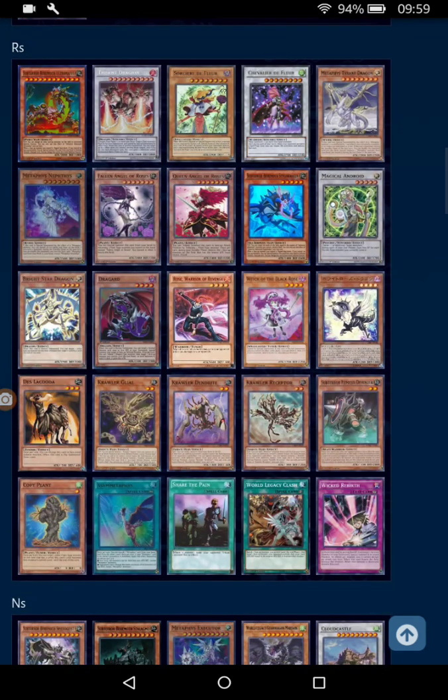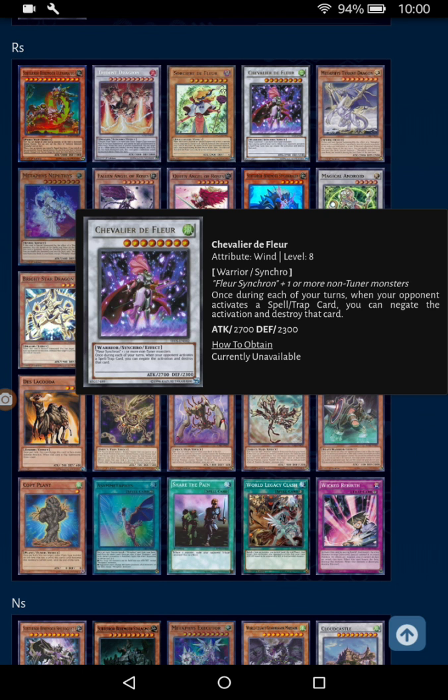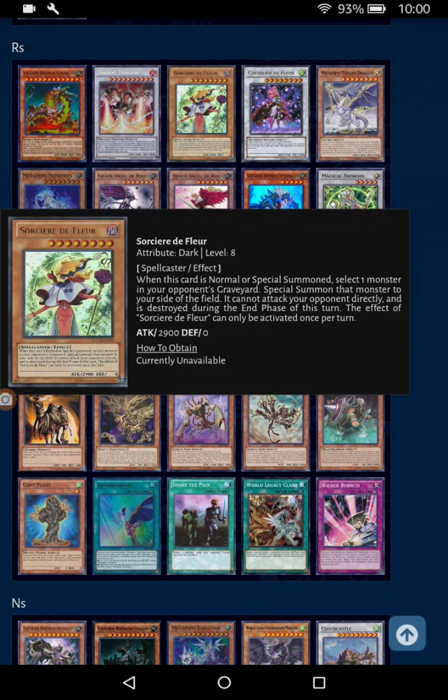As for the rares, Chevalet de Fleur is a card I've used in the past — it's kind of a worse Yén, which makes no sense to me, because it only negates during your turn. Once it's your opponent's turn, they can just go off on you. But Sorcery de Fleur is a good card.